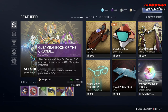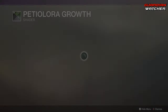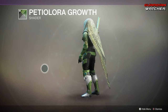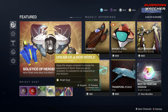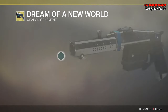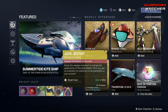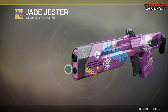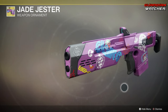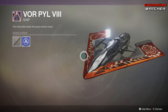Coming down here, we have Lemon Buddha Vanguard, Lemon Buddha Crucible, and the Shader — makes you look green. We have the Dream of a New World, which is an ornament for the Sturm; looks pretty decent. Then we have the Jade Jester for the Jade Rabbit — actually my favorite ornament for the Jade Rabbit. And then we have a worthless ship that is a reskin.